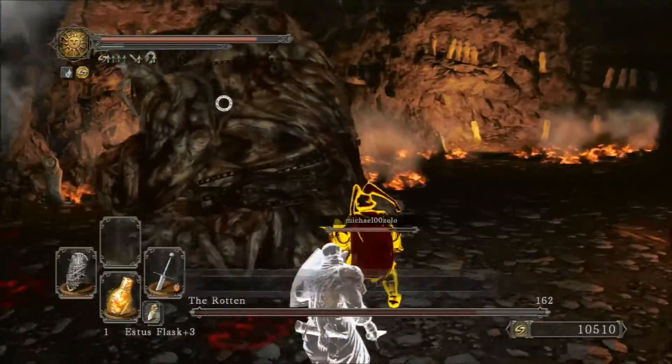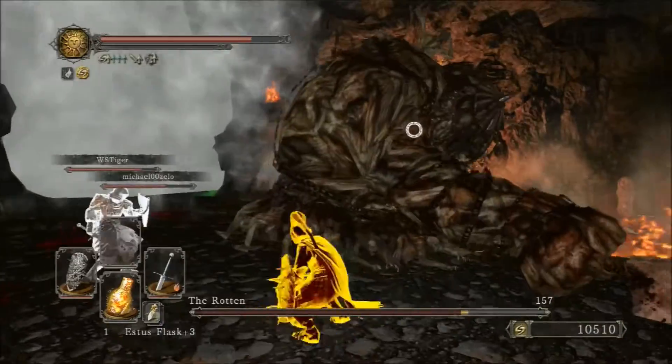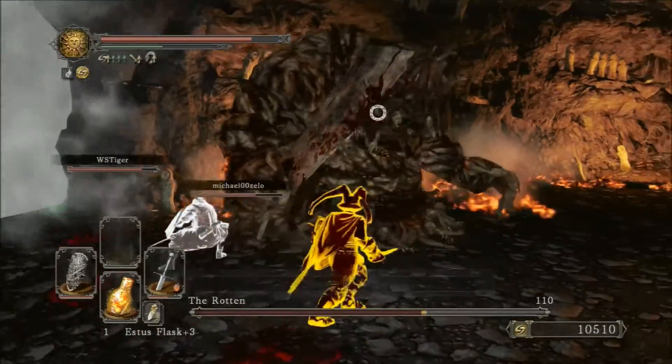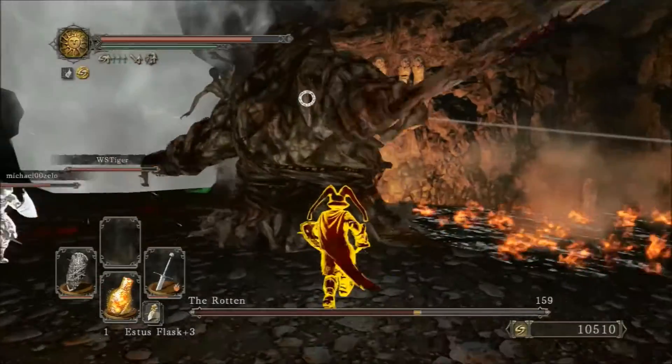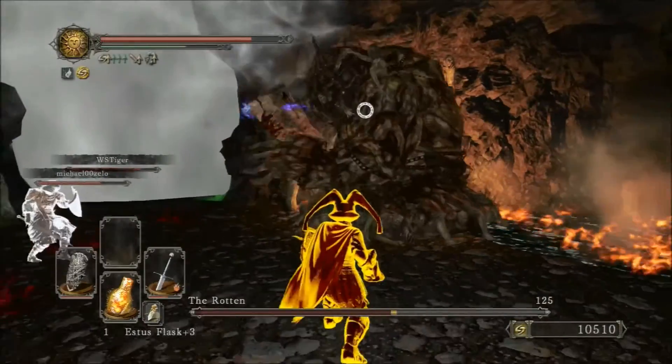He hits very, very hard, but all of his moves are melee-based. He does a three swipe combo vertically, and then a big horizontal swipe which you can outrange or just step back from. He does hit very hard, but that's all he has in terms of moves.